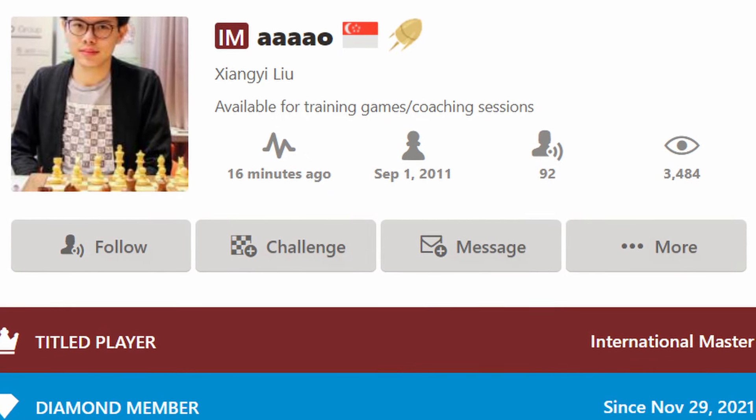I've always believed that chess at heart is a logical game, and by playing principled plans and logical moves with good planning, you can easily take down some very strong players. In this game, my opponent is the Singaporean IM Liu Xiangyi, and as we'll see, I managed to beat him by playing very simple moves with nothing special at all.